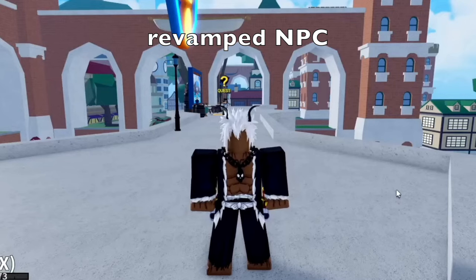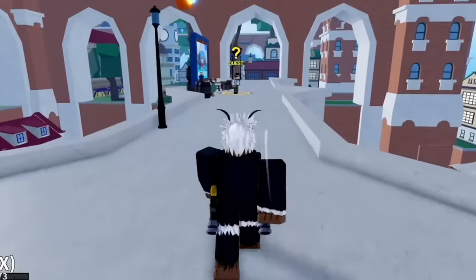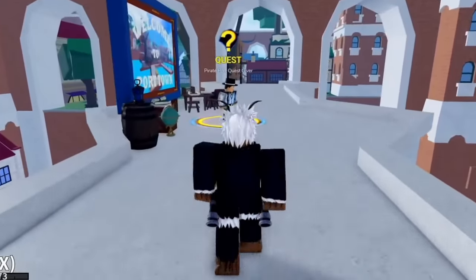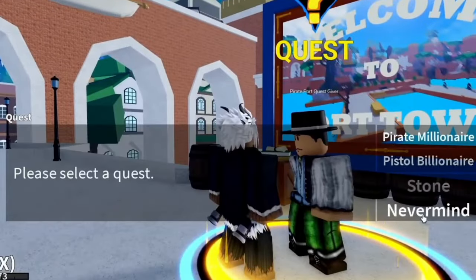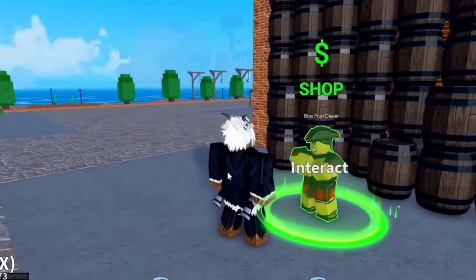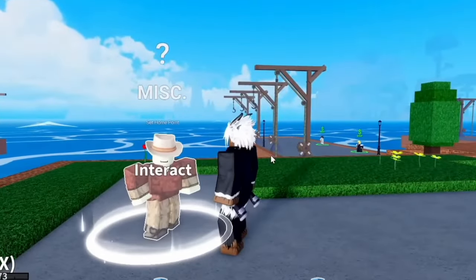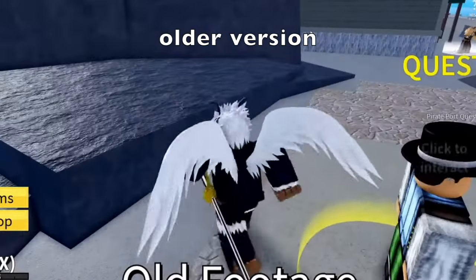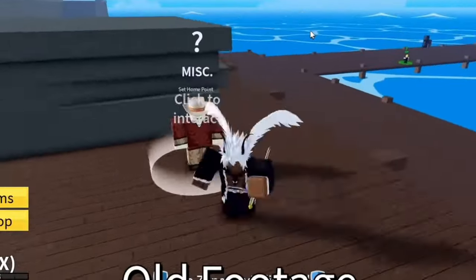Next stop, let's go near an NPC. For me, the revamp islands — I really don't care. But for the NPC, check this out guys. Every time you go near an NPC, there's an aura-like thing. Comparing it to the previous NPCs, it used to only show the interact word. Now it says 'Click to interact.' It's a lot better now.